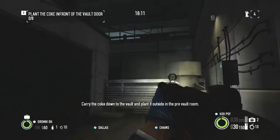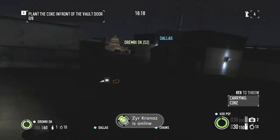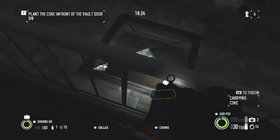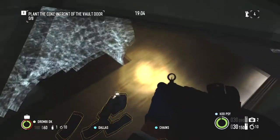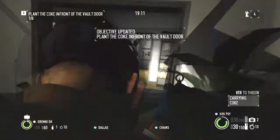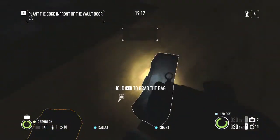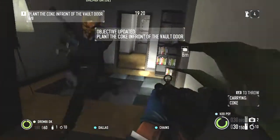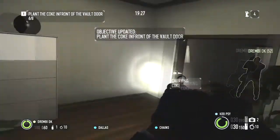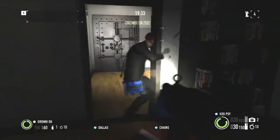Carry the coke down to the vault and plant it outside in the pre-vault room. That's one, two, three, four, five, six, seven, eight. That's it.